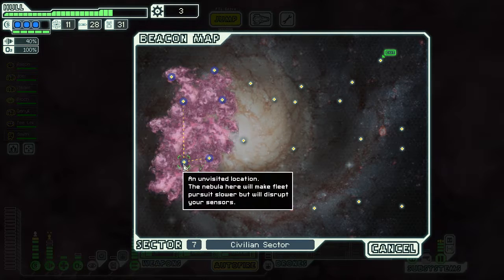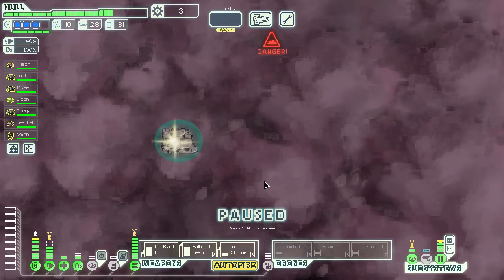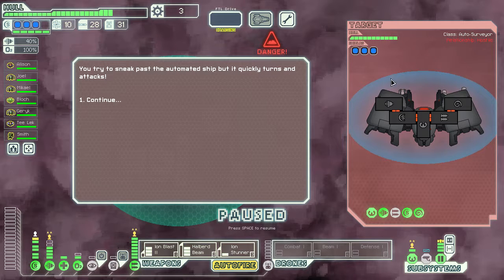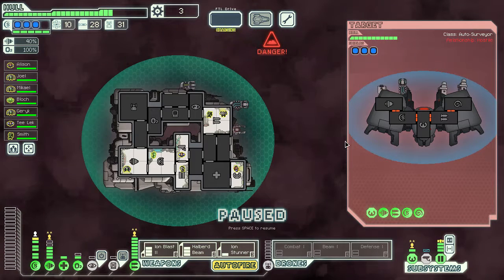Do I hate nebulas? Not really. So they have looks like two missile weapons and an ion weapon. Could try to hack the station to prevent an alert, stealthily access the space station which doesn't require a drone part, or just attack the ship, or do an RNG attempt to avoid the ship. Choices 1 and 3 are the superior choices here. I think I'll just cloak. Oh, even cloaking can fail! It's two missile weapons and they're the same types — they'll fire at the same time, so a defense drone's only gonna block one of them at best.